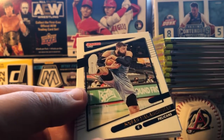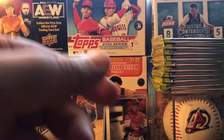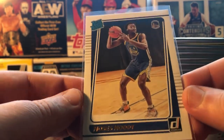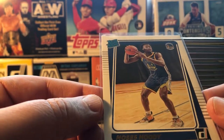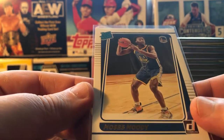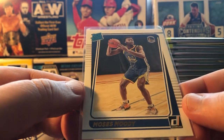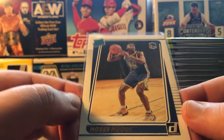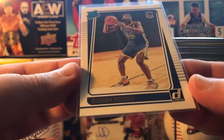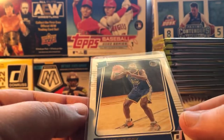Understand what it means to have a hit. Let's say Moses Moody — 14th pick, so he's not being viewed as an instant superstar. You could probably get some of his cards at a decent price, but since he's a rookie they're not going to be dirt cheap. A base card like this one is going to be 99 cents, a dollar — no auto, nothing numbered, nothing real special about it.